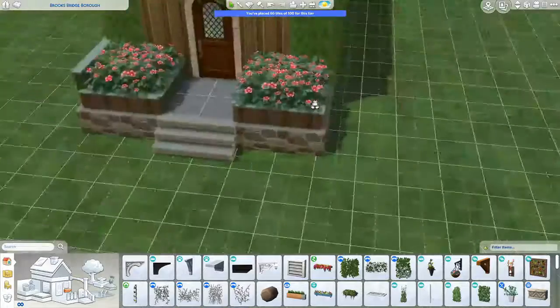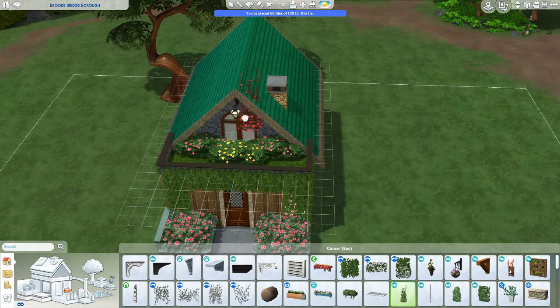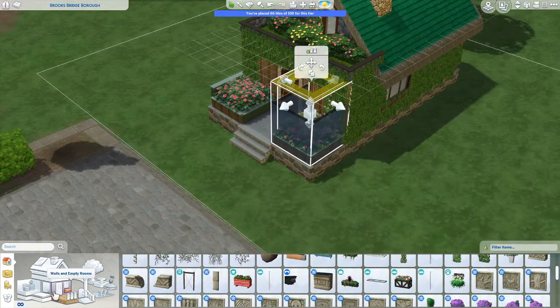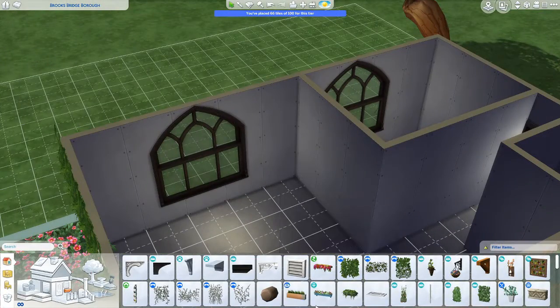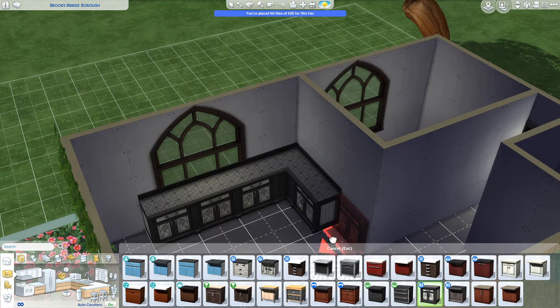I'm slapping a whole bunch of ivy everywhere all over the whole house — and oops, I covered up the door, so I get rid of that. I thought I could find a better thing than that flower, then decided no, that's probably the best. Then I decided to put the side walls of the planters up a little higher so I can put some ivy on them.